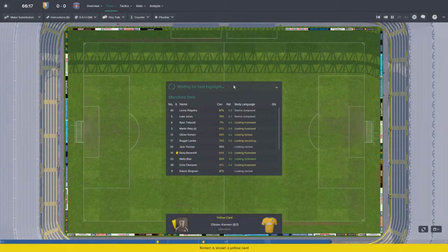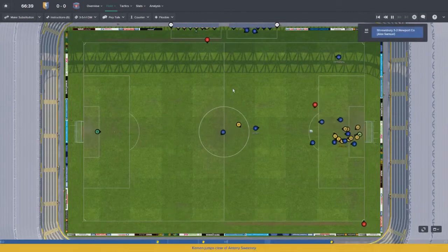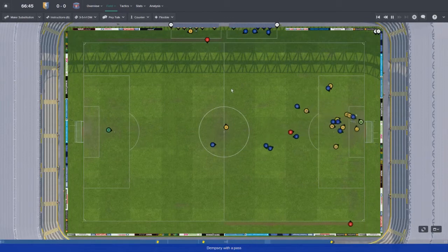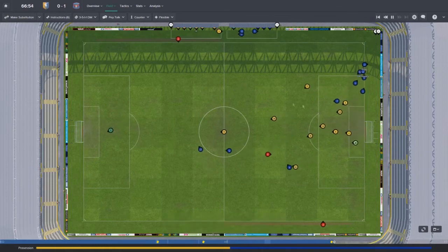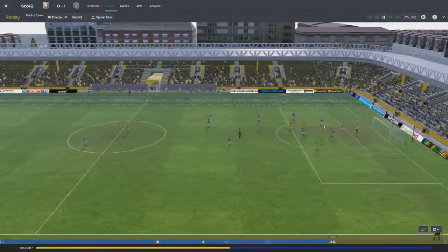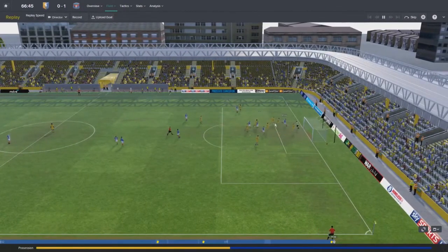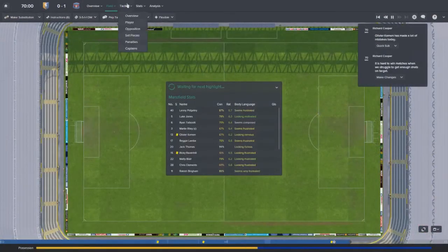Clements is going to get a yellow card - a free kick and cleared out, thankfully. Ball played back out wide to Dempsey - how did Pidgeley not come out for that one? They score again. This is just ridiculous - absolutely ridiculous. How do we not defend that better? Jones was slow on defending that one. I just do not know how the keeper doesn't come out and allows him to run free like that.